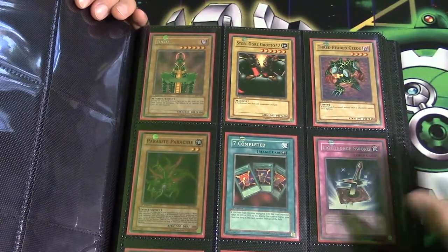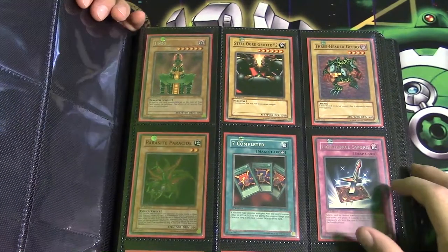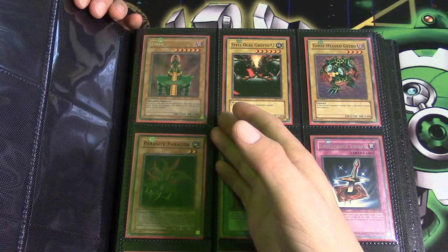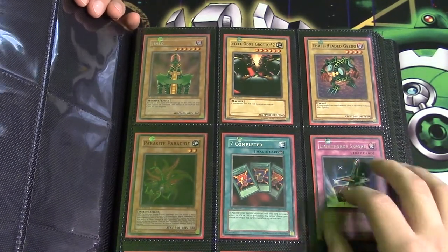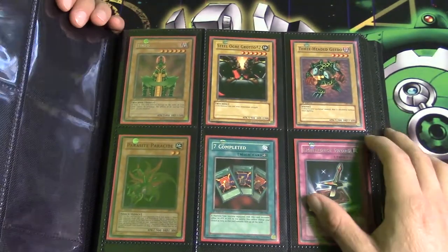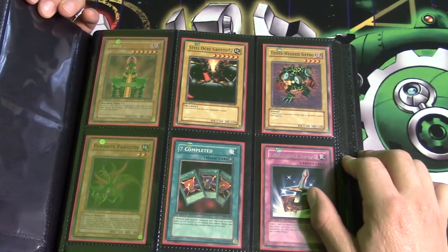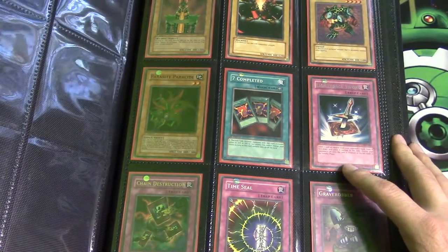Alright guys, without further ado let's get started. First up we have a first edition mint condition Jinzo — love this card. Then we have Steel Ogre Grotto Number 2, Three-Headed Geedo, Parasite Paracide, and Paracide 7.